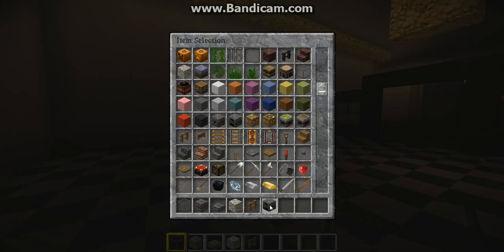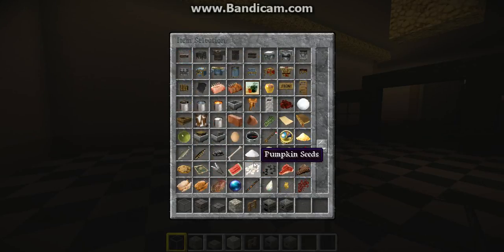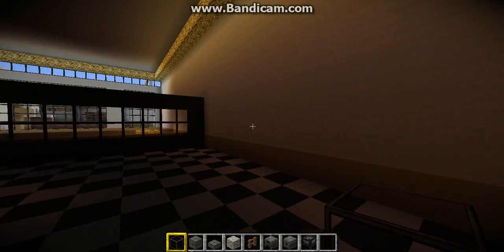We are also going to need a furnace. This is a dispenser and a cauldron if I can find it. There we go, and a cauldron. Now this isn't everything at first, but this is the start.